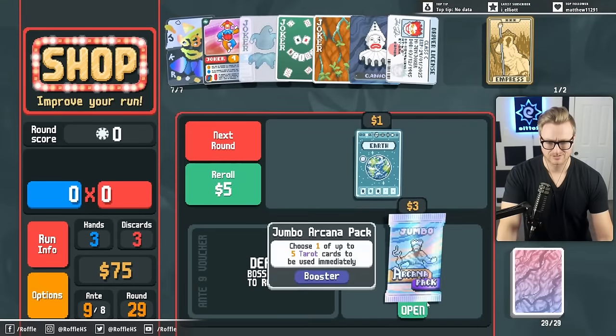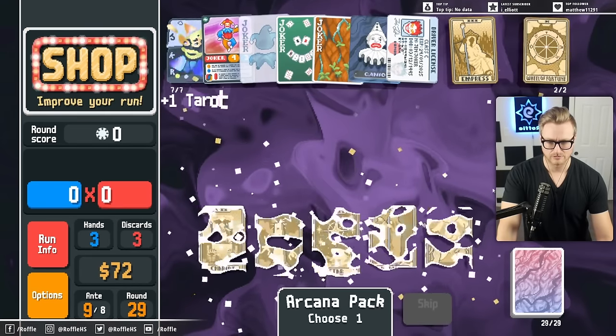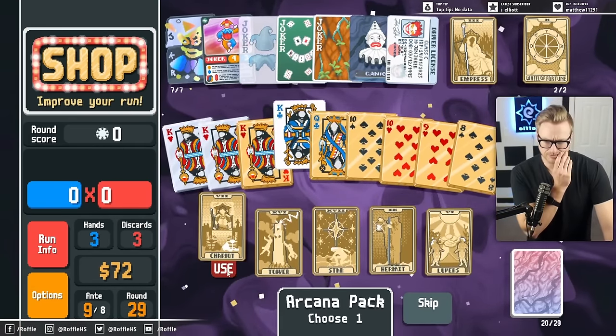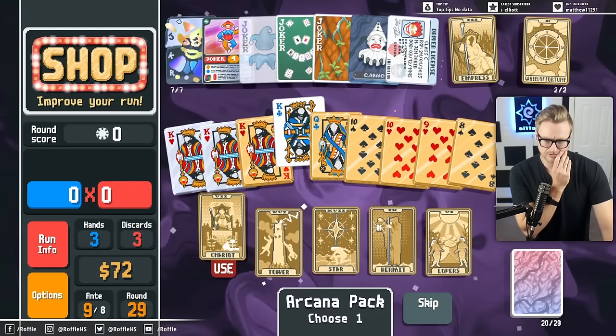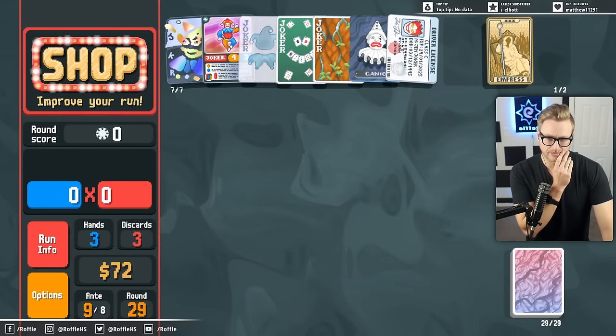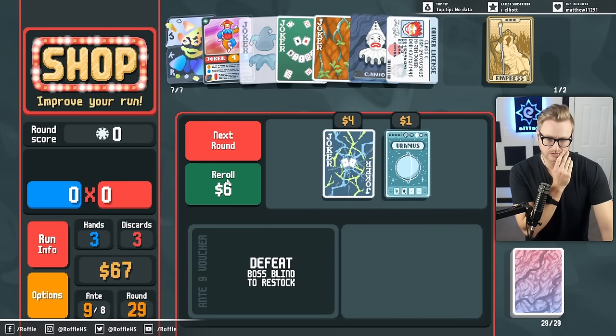It's another King. I'd rather just start copying - let's put a steel on this. It's definitely worth... I'd rather just start finding Death, though, to copy that red seal option.